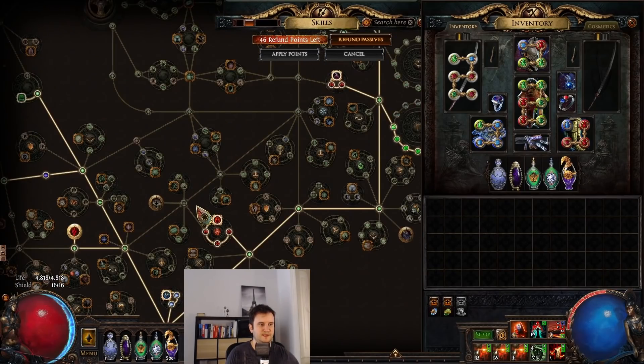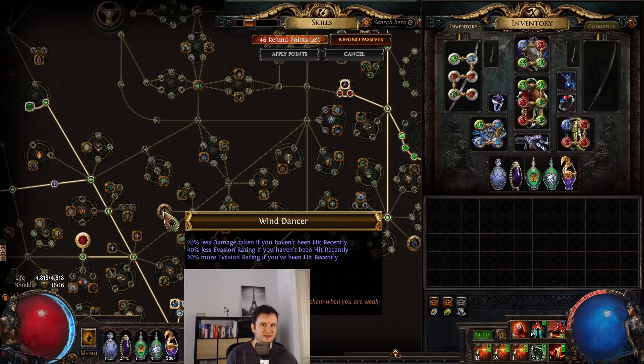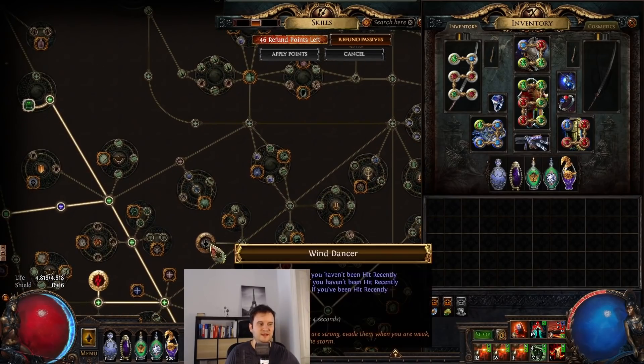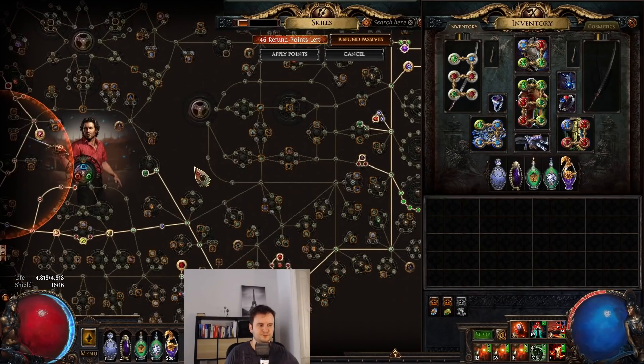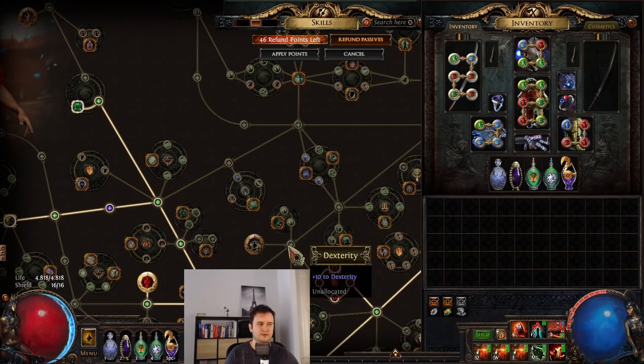The second thing some people might be wondering is why I didn't take Wind Dancer. I'm aware it's really good, but I want all four of these nodes for Avoid Elemental Ailments. If I pathed up there, that's plus two points — and this build is already so tight and so starved on life percentage nodes that I couldn't really afford putting another two points into Wind Dancer. As a Cyclone, you're in the midst of things, so you're going to get hit a lot — even with evasion. If it were a one-pointer I would have taken it as well.